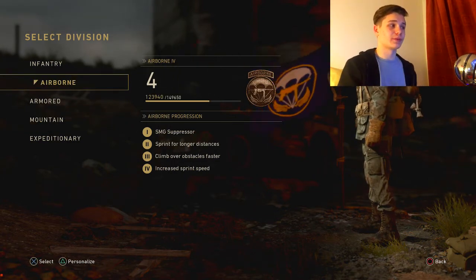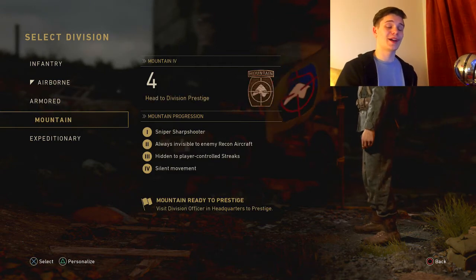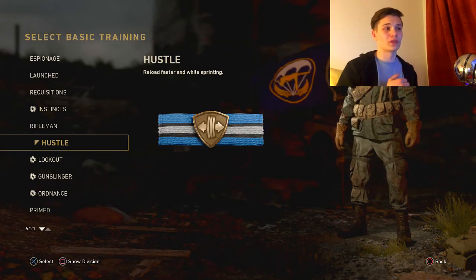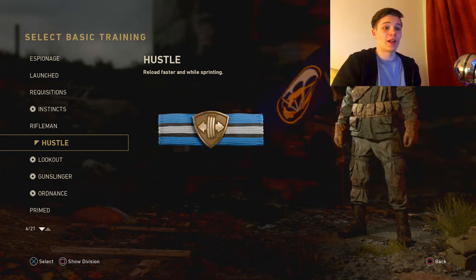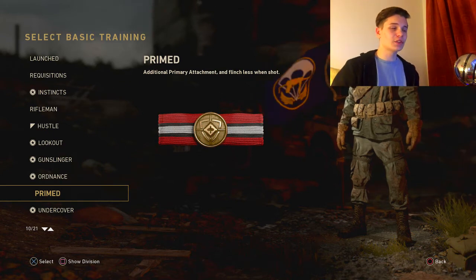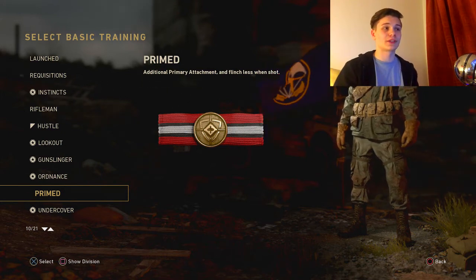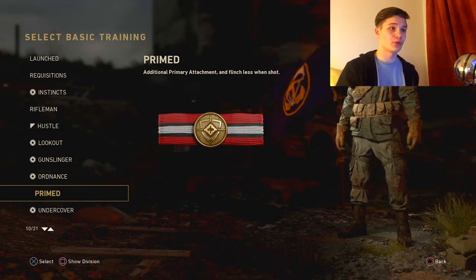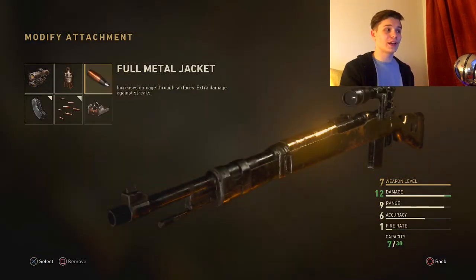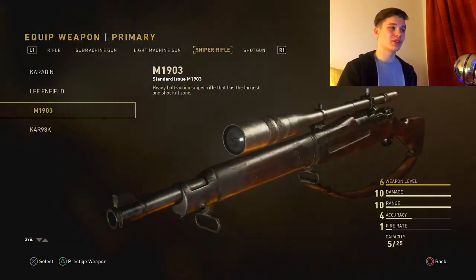To recap: Airborne is good for Team Deathmatch and Kill Confirmed; Armored is good for objective game modes like Domination or Hardpoint; Mountain can work for any game mode but excels in Free-for-All. When it comes to basic training, I pick Hustle as it allows you to reload faster and while sprinting — it keeps you on the move. If you're not concerned about reloading faster, go for Primed, which reduces flinch when shot and gives you an additional primary attachment. If using Primed, the only other attachment you'd want is Ballistic Calibration, which reduces sway on all your snipers.